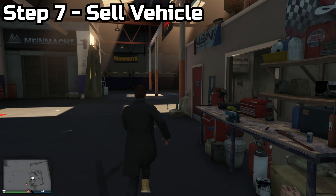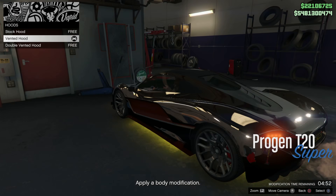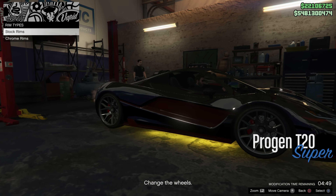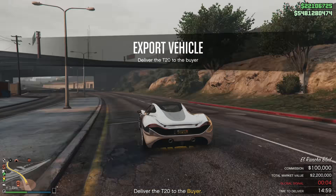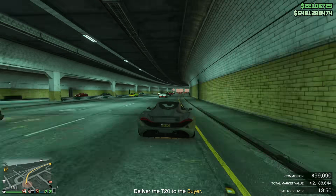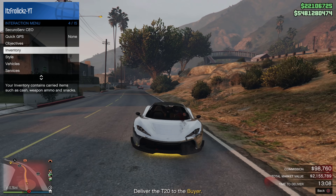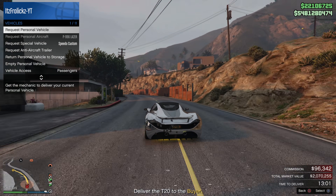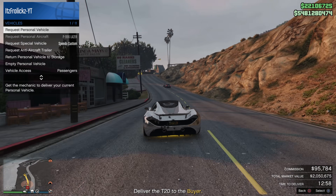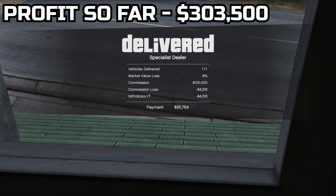Step seven: go and sell the vehicle. Obviously sell it to the specialist dealer to net the most profit. Just throw any modifications on as fast as you can — you have five minutes, but you can complete this in 15 seconds because it serves no purpose to linger. That gives you an extra four minutes and 45 seconds to make money elsewhere. Drive outside the warehouse and deliver the vehicle as fast as possible. It only took me about six minutes and 30 seconds to source and sell the vehicle, and I got a beautiful profit of $100,000.